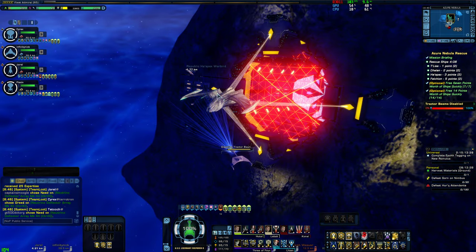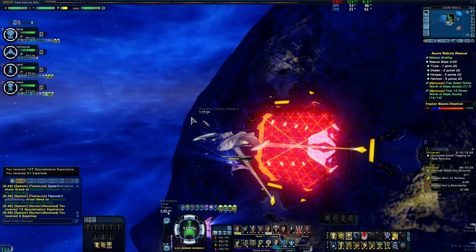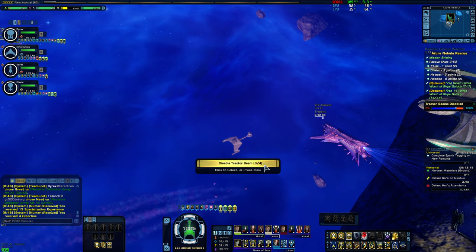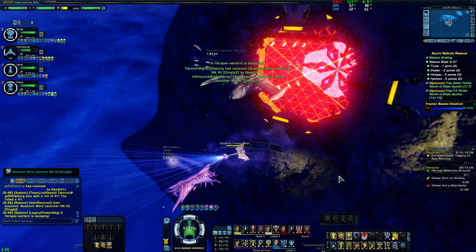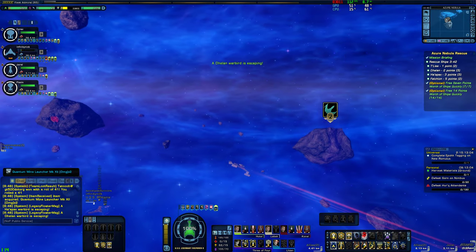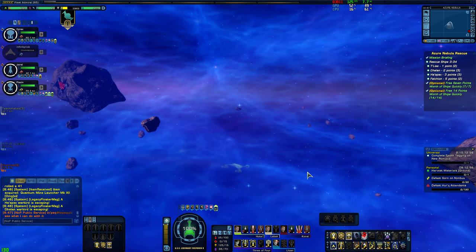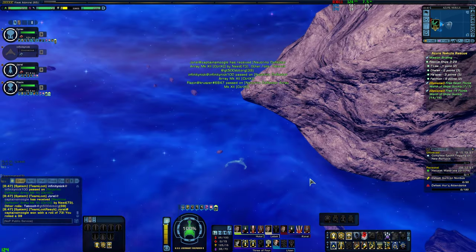Sometimes at this particular spot the enemy ships will just kind of fly off out of range. Not sure why they do that, but this other guy has got some kind of squadrons that he sent after them. Once again I forgot to switch — I keep doing that. The whole point of this is just to keep freeing ships and get as many points as you can until time is up. And the more points you get, the more rewards you get at the end.